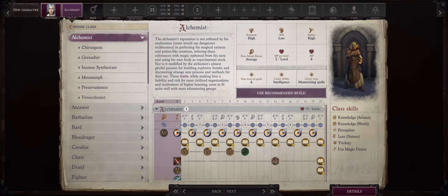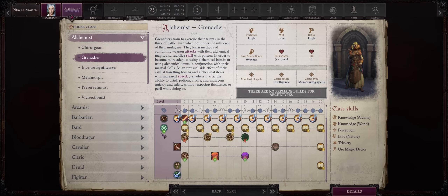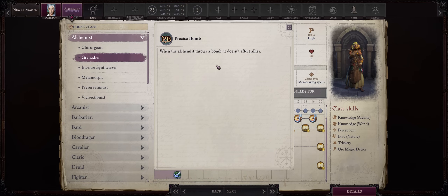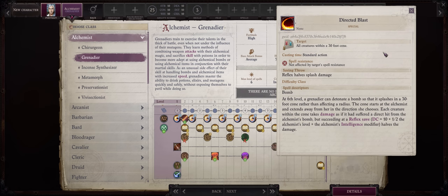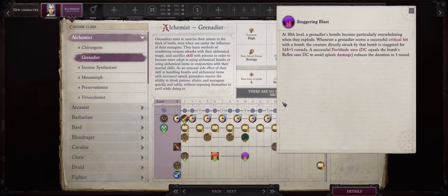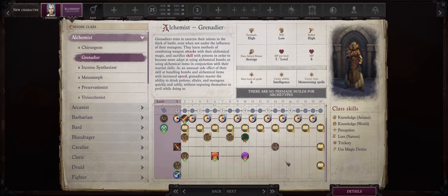When it comes to Alchemist, we are going with Grenadier, as it is the most bomb-focused archetype of them all. Quite versatile too — you even get martial weapons proficiency for free, you gain the Precise Bomb discovery for free at level 2, which means your bombs will not have friendly fire against allies. You can also use your bombs as an area-of-effect ability with direct blast starting from level 6, though this costs a standard action so you're limited to just one per round, and the damage won't really be that good.